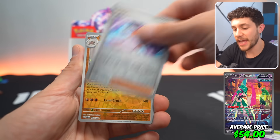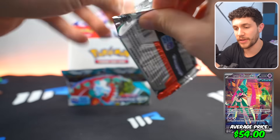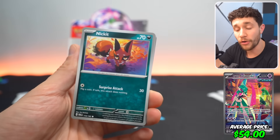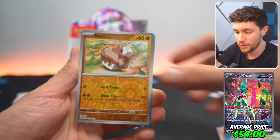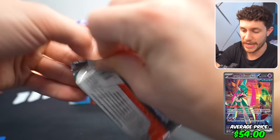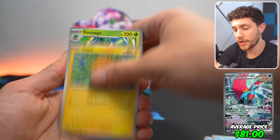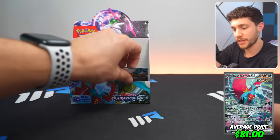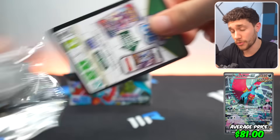After that we have the Iron Valiant EX SIR — this card is fantastic. It's like a variant Pokemon, a weird futuristic Pokemon that we've sort of seen but never seen before. If I'm not mistaken, Tyranitar is also in the art — so super duper dope. And a card selling for about $54 ungraded right out of the pack. Then we've got the most expensive card in Scarlet and Violet Paradox Rift — the Roaring Moon EX SIR, which is basically like the Salamence Alternate Art, selling for around $81 ungraded.